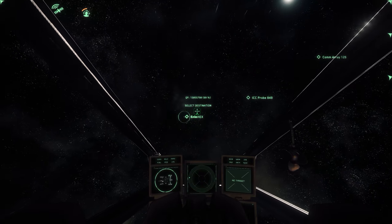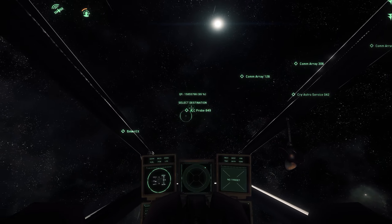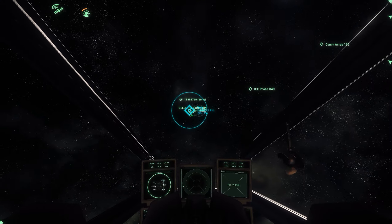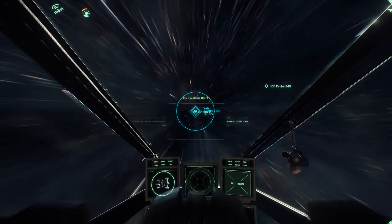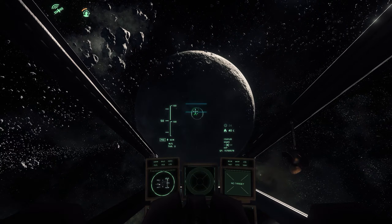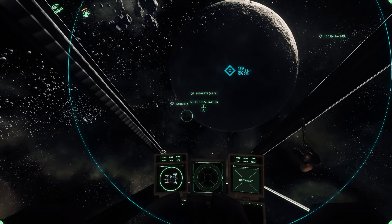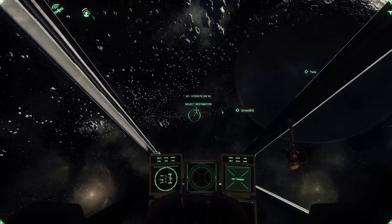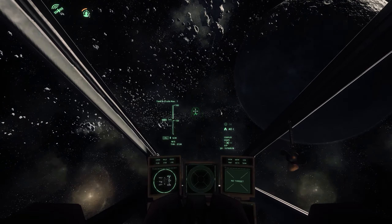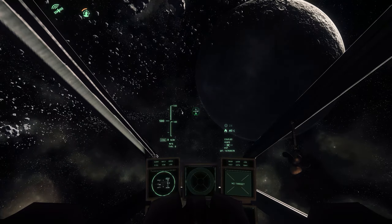Grimhex — that's the one I want to go to. It says obstructed, so let's head on over there. I must have been too close to the station. Let's see what Grimhex is like; I've never actually been here. This is going to turn into an exploratory video instead of a quest video apparently. There's Grimhex over there, but it's obstructed by the planet. Let's put it into cruise and head that way. I think you actually have to fly there manually — I don't think I'm allowed to warp there directly.